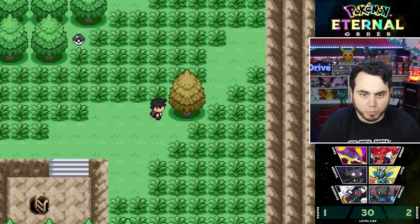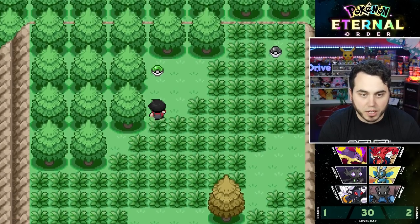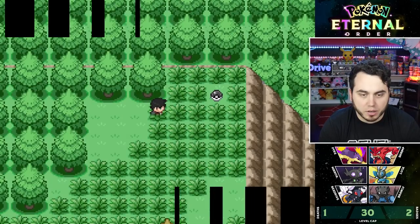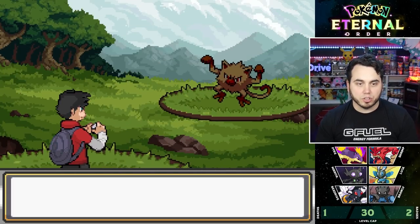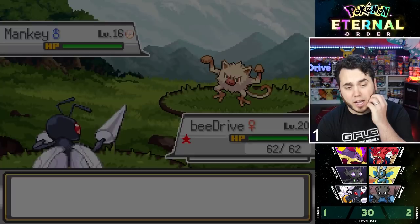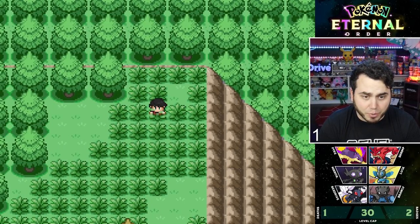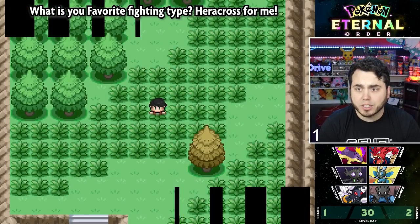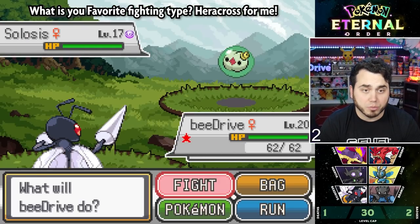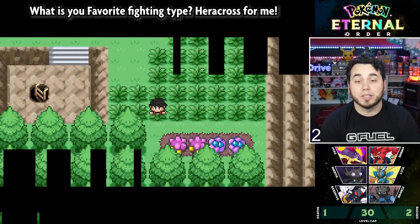We just went out to a place called Hidden Hill. So this is a new place for us to get encounters, and this is pretty dope. TM40 Aerial Ace — big pick up there. I can start counting encounters here in Hidden Hill with a Mankey. I think it's a good time to ask our question of the day as well: who's your favorite Fighting-type Pokémon? You guys can let me know in the comment section below.